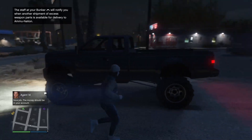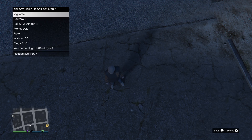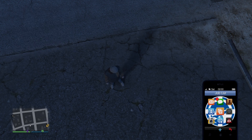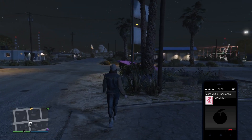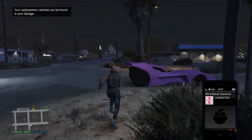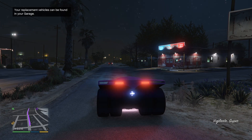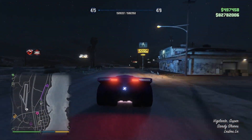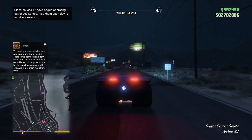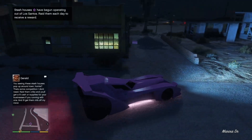Can I enter this vehicle? I guess I can't. I'll just call my own. It's destroyed — okay, then I'll call the Vigilante. Let's go to the stash house and see which business gets filled up with supplies. Oh, it's over there. Cool.